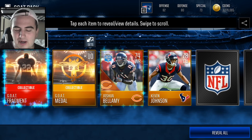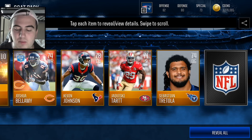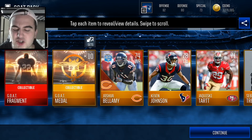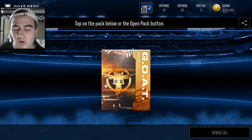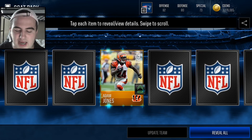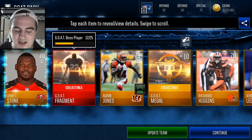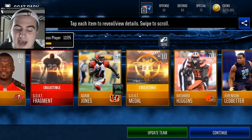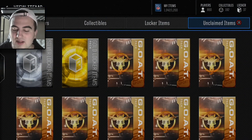We start off with some gold medals, and we got some fragments. Hopefully I'm going to make a video doing the random set for the boss player, which is going to be super dope. But we get a bunch of gold to start off — we get a 24-7 gold, which is fairly decent. Let's get into this next GOAT pack right here, see if we can get anything. It looks like we've got an update team — the Adam Jones cornerback — and we get the GOAT fragment as well in this pack.